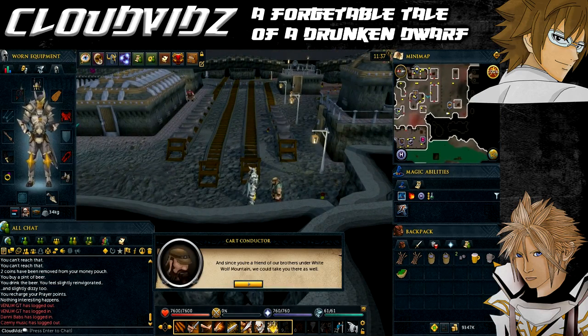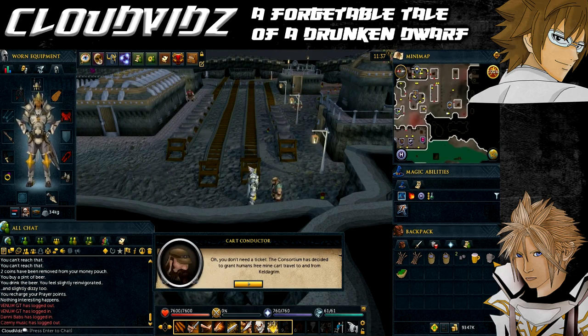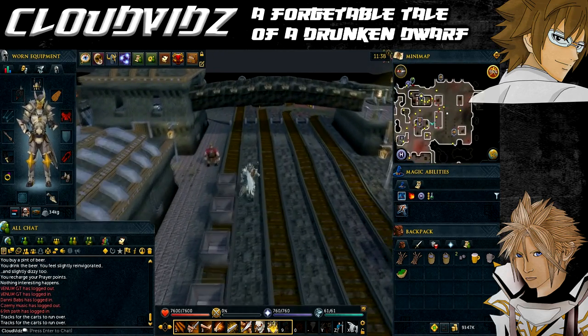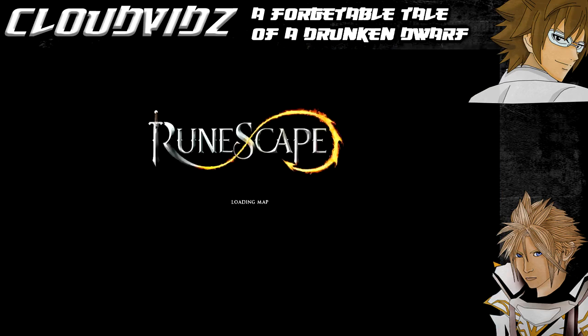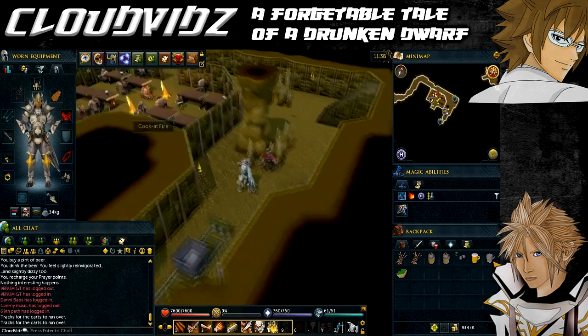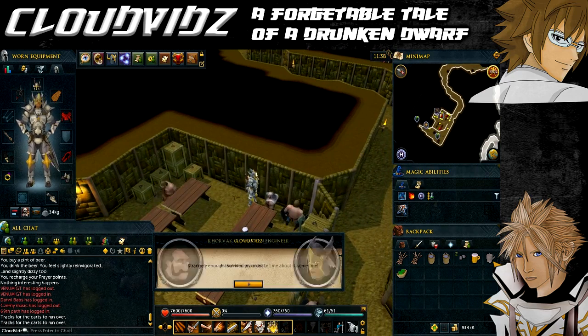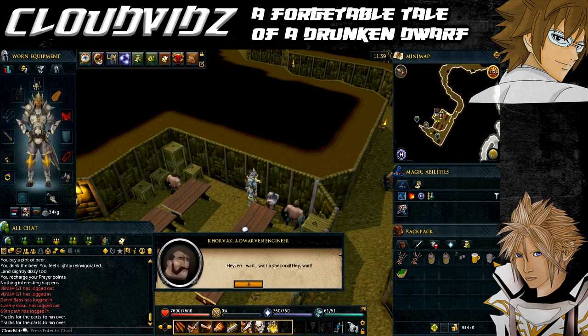To get the final seed, head to White Wolf Mountain either via the minecarts — choosing the White Wolf Mountain option — or by going to the Taverley lodestone and entering the tunnel from there. Once in the tunnel, go to the pub section and speak to Corvac, a dwarven engineer. Take a dwarven stout off the table and give it to him to get the seed.